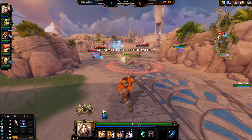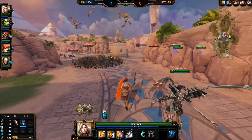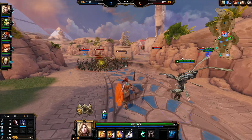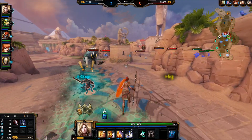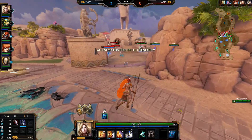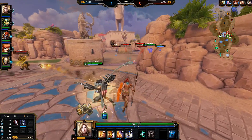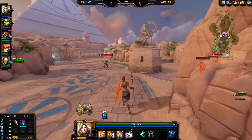Their only assassin is Loki, so he's only going to be able to jump on Amuzenkab or Scylla, which is really good — it allows us to have at least one DPS still alive in these fights. We have Bakasura who's just going to be hitting all of them at the same time, so we'll see if we can take advantage of that.